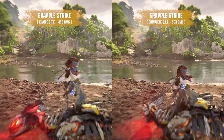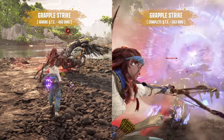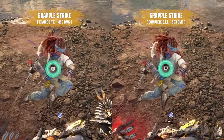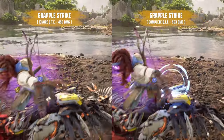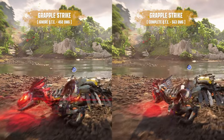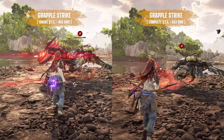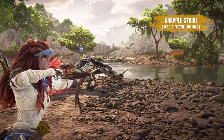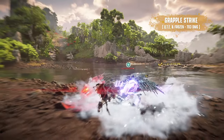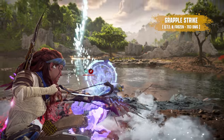With the Enduring Damage Bonus and Critical Strike Plus at the maximum of level 4, a base Grapplestrike that misses the Quick Time Event entirely will deal 450 damage, but a perfect Grapplestrike that completes the QTE in the Blue Zone will deal 563 damage, while also attaching a Resonator that can then be triggered to bring the total damage output up to roughly 1000, depending on your Resonator Blast Plus level. The Frozen status will further increase the Grapplestrike's damage by an additional 25% if you want the highest damage possible without Valor Surges.